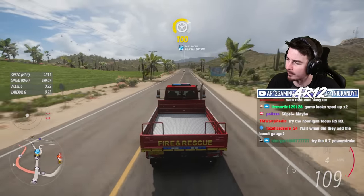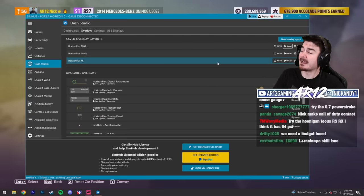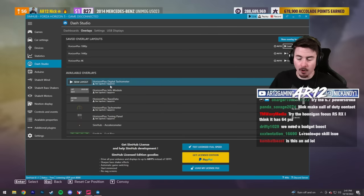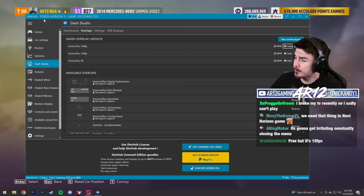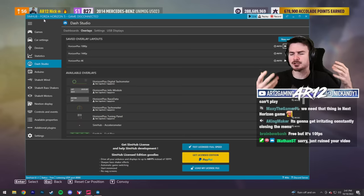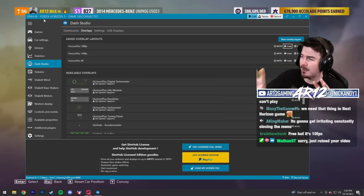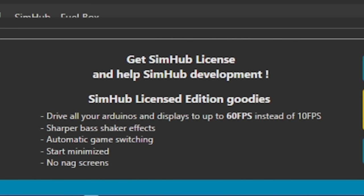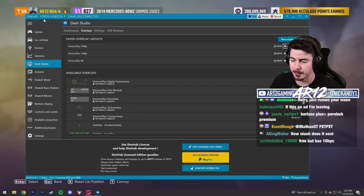A lot of you are asking if this is free. Sappy made this whole thing called Horizon Plus — I'll include a link in the description so you can download it for free. SimHub itself is also free, but there is a paid version as well. Both versions are exactly the same except the paid one updates the HUD at 60 FPS instead of being capped at around 15 FPS — so if you're going to get use out of it, you should definitely purchase it.